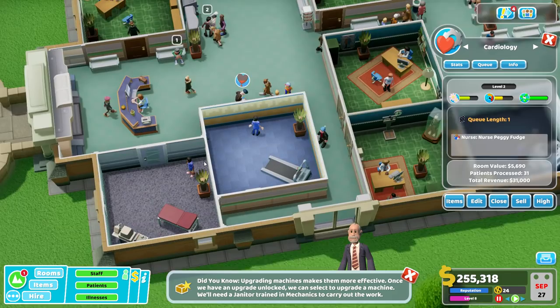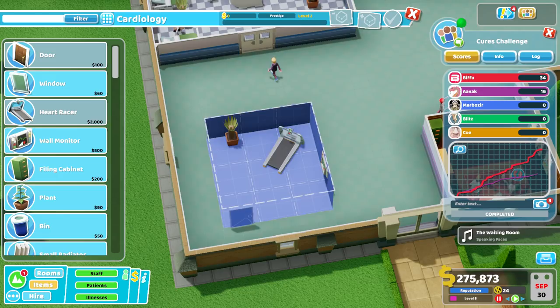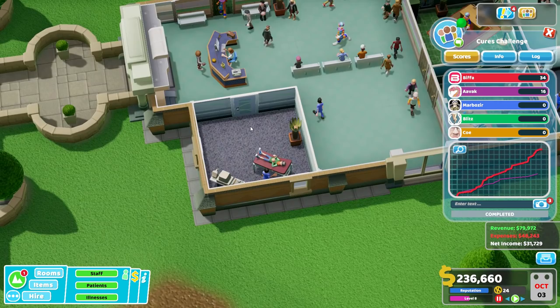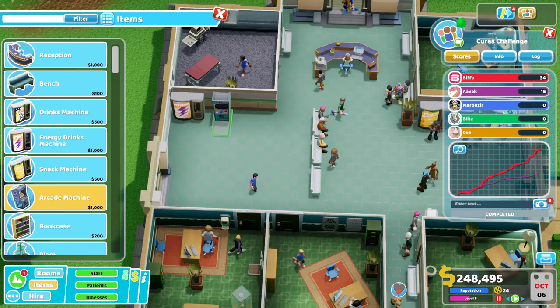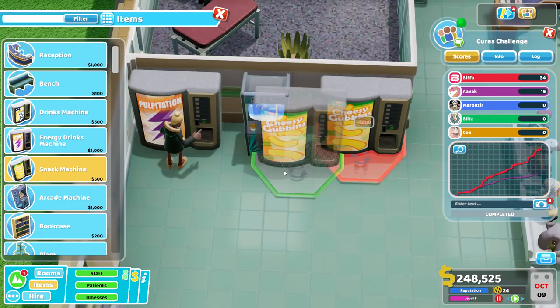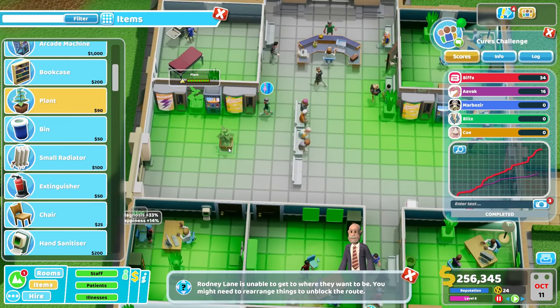I'm thinking of moving these over here as well. Is there anybody in this one? No — let's move that. Let's move this. Will that fit there? The door's in the way. Let's go like that. Not quite sure what to do with this space — we might just put more waiting area stuff in here. Let's go for an energy drinks machine in the corner, a couple of arcade machines. Let's get those in as close as we can. And we need a snacks machine. Someone's dead — not good.